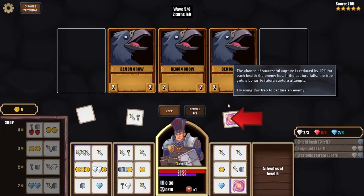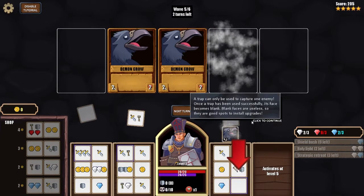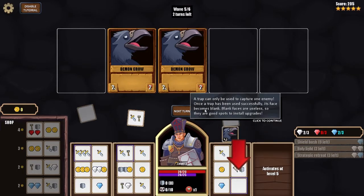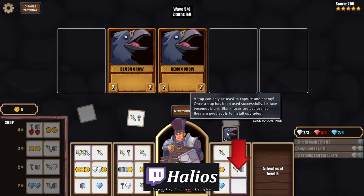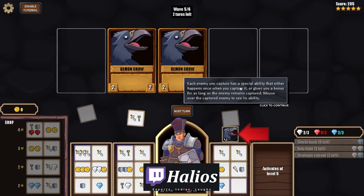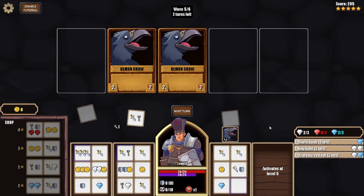Using the trap to capture an enemy: the chance of capture is reduced by 10% for each health the enemy has. If the capture fails, the trap gets a bonus to future attempts. Once captured, the trap face becomes blank — so there are good spots to install traps. Each captured enemy has a special ability that either triggers once on capture or gives a bonus as long as the enemy remains captured.